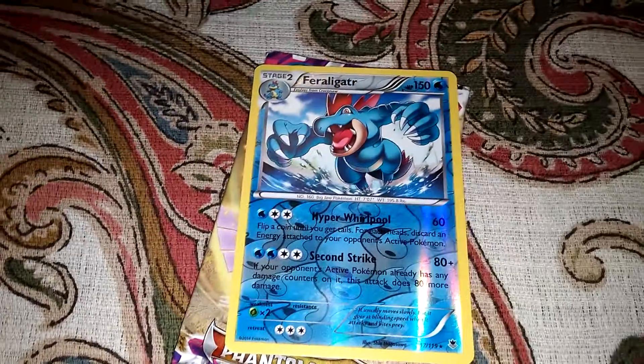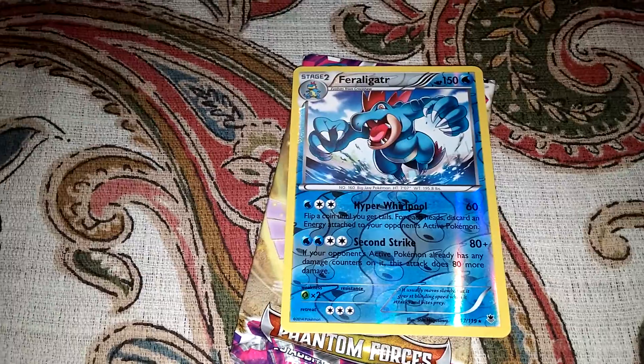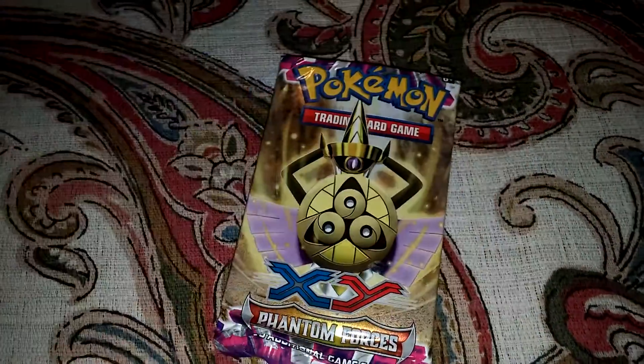The only great pull so far is the Feraligatr, which is a reverse holo. The numbering on that one is 17 out of 119, so that was a decent pull. Next pack will be Primal Clash.